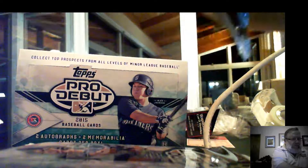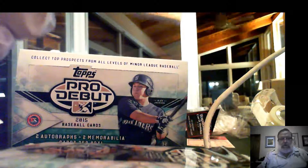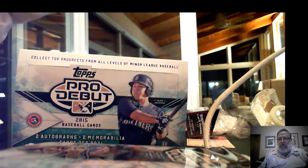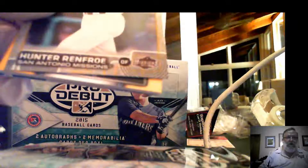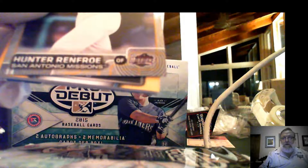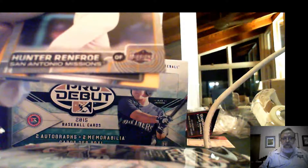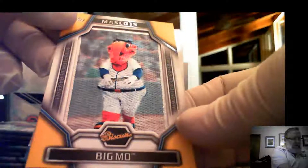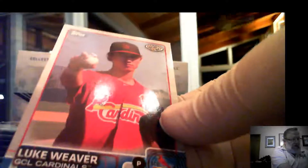First pack of box two. We're breaking two boxes of Topps Pro Debut 2015. Hunter Renfroe — and first pack out of the second box is a Big Moe mascot card. Those were certainly not one per box. Noah Snyder and Luke Weaver. Those will go to spot number six.